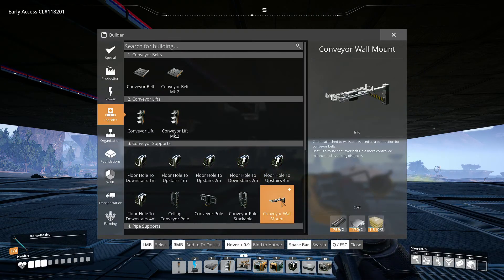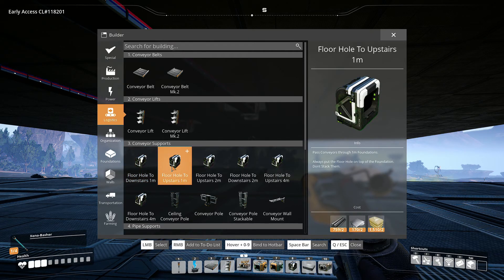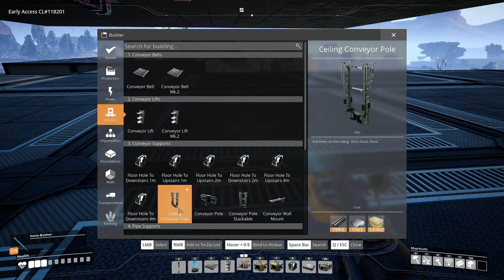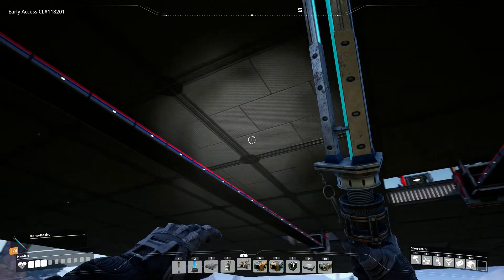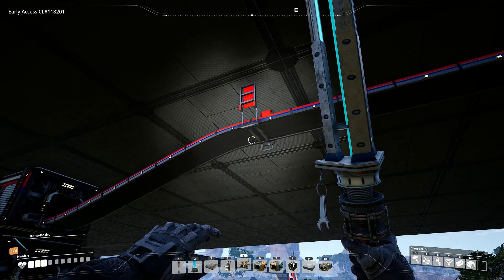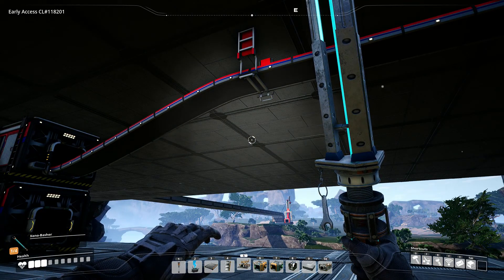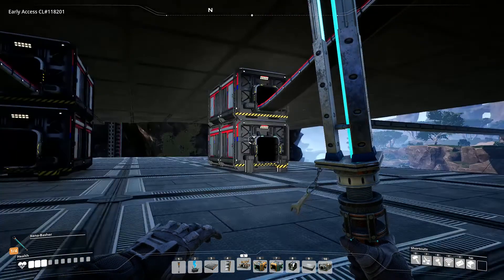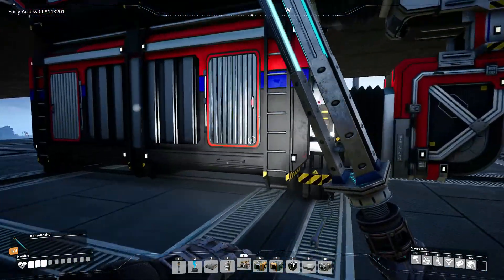I also downloaded a different mod called the Floor Hole mod, which allows conveyor elevator-type things to go down through the foundations. One thing it does have are these ceiling conveyor poles, which I'm using here — it's really nice, it keeps the conveyors up along the ceiling. Unfortunately you cannot stack those, and I'm not sure if the mod developer will eventually allow stacking. But for right now we have our screws, iron rods, and iron plates all being produced.